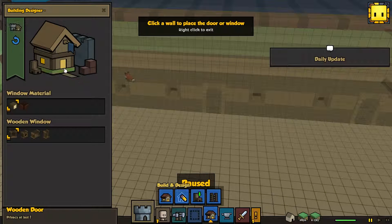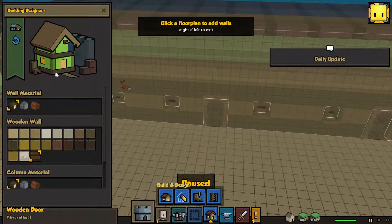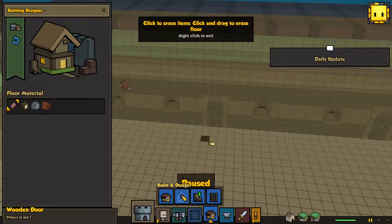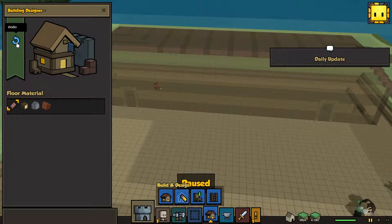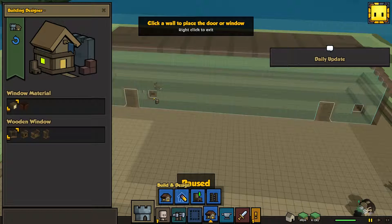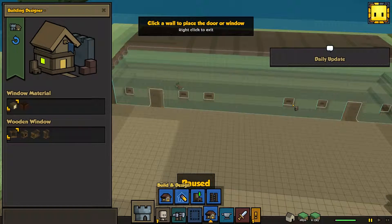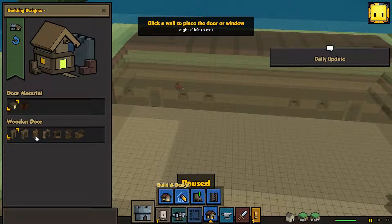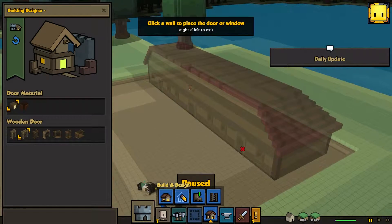There are six doors here. Why is there no erase tool on this part? Some things about this building editor just piss me off. Like, oh hey, we've improved it, but it still sucks. I honestly don't think any of this will make a difference. All right, that's somewhat symmetrical.